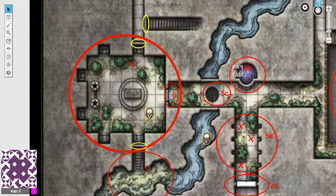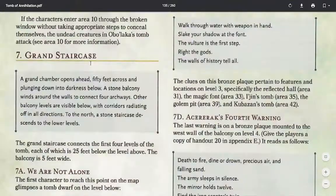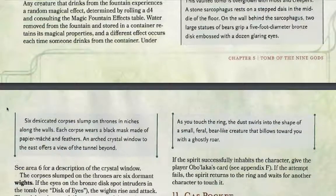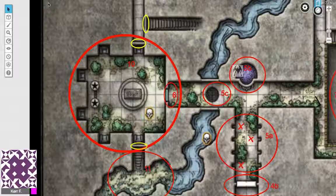You gain access to this tomb via area 6. As your characters look through number 6, this is what they see: this vaulted tomb is overgrown with moss and creepers. A stone sarcophagus rests on a stepped dais in the middle of the floor. On the walls behind the sarcophagus, two large statues of bears grip a 5-foot diameter bronze disc embossed with a dozen glaring eyes. Desiccated corpses slump in niches along the walls, each wearing a black mask made of paper mache and feathers.